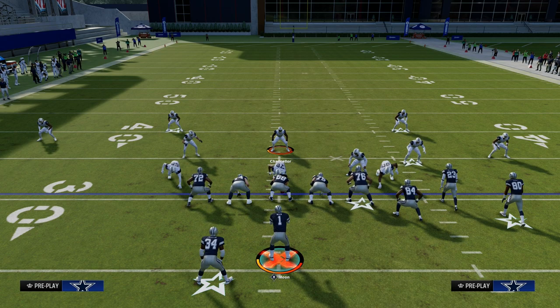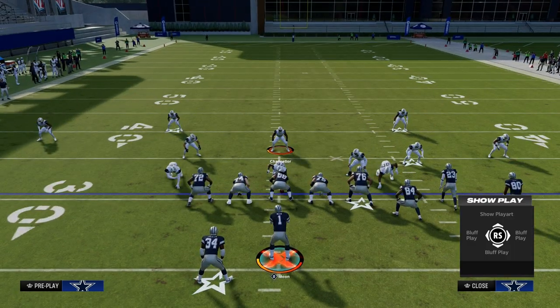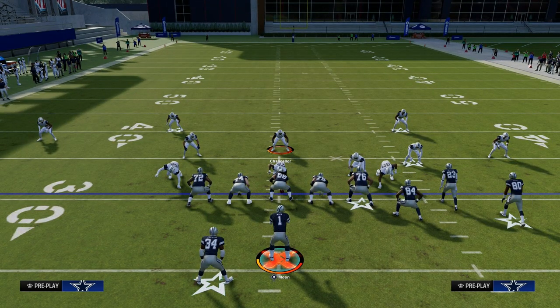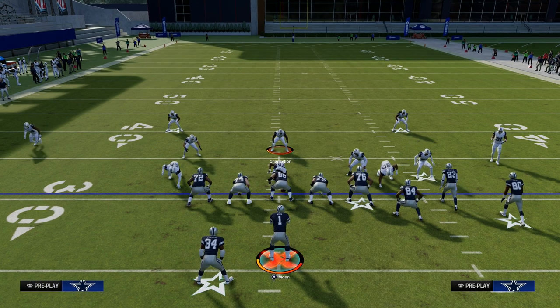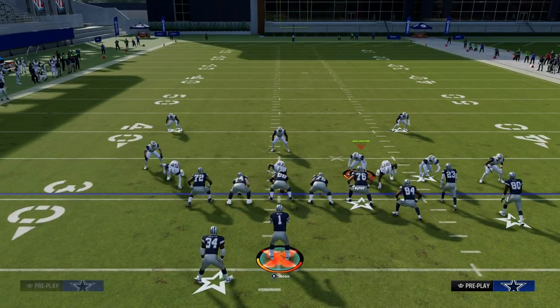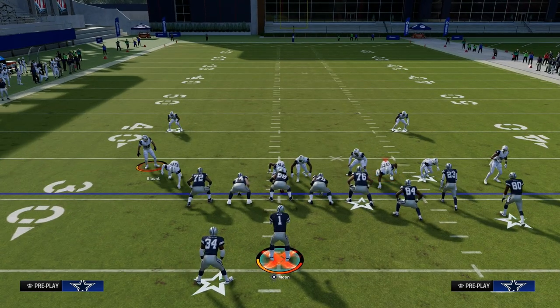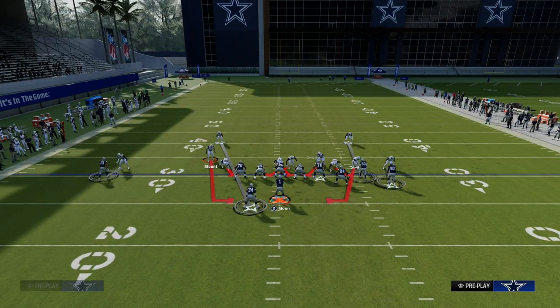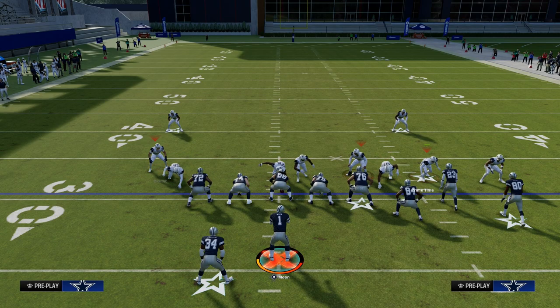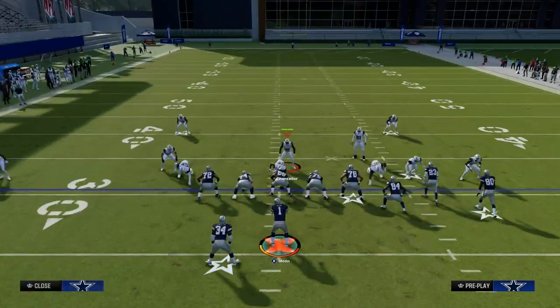The key to stopping this blitz is to get your tight end to secure the right side, and then get your running back to secure the left side. We're going to do this by alignment. Having a tight end makes this a little bit easier to pick up, so I'd recommend choosing a formation with a tight end. In gun bunch you can't block the tight end, which makes it more difficult, and the alignment isn't ideal — unlike what we get out of formations like U-trips.